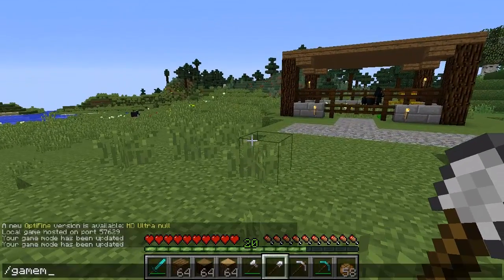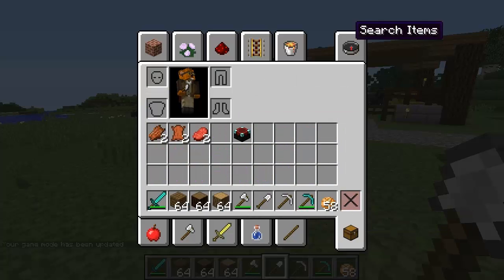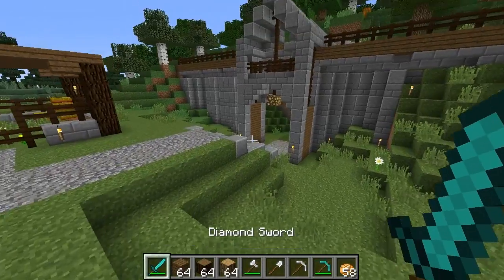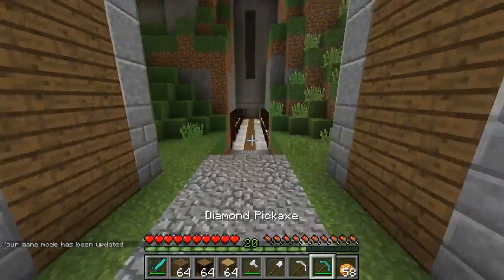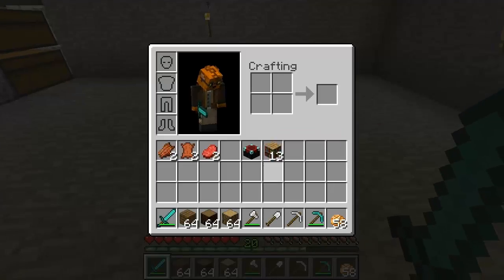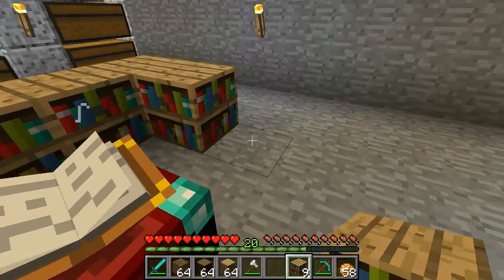So let's do game mode creative and actually grab ourselves the enchantment table. We're going to get some books — we need them. We had like around 13 books, and I don't want to take too many, so about 13 is what we had. Game mode survival. I don't really have an area for the enchants, but since I do have an open space, we're going to just place it over here. This could be an enchantment room just because it's right here and it actually works out pretty well. So let's keep it like this and see what enchants we get.